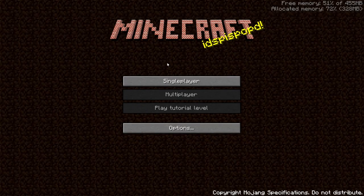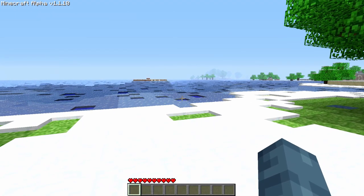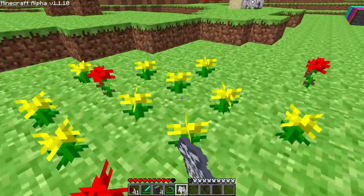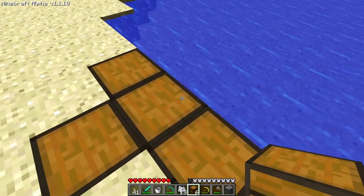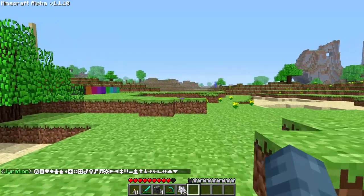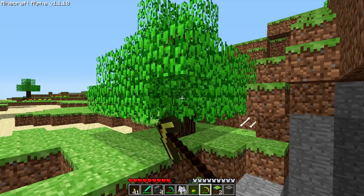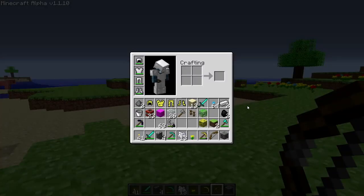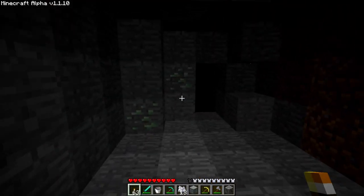NSSS Alpha 1.1.10: Snow and ice blocks exposed to the sky will now melt in non-snowy worlds. Bone meal can now be used to grow crops, trees, and flowers. Added UI support for chests with inventories larger than six rows. Made improvements to font support. Gold Touch now supports almost every block. The creative mode build menu now cycles back to the beginning once it's reached the last page. Bows no longer require arrows in creative mode. Mining is now slightly more interesting.